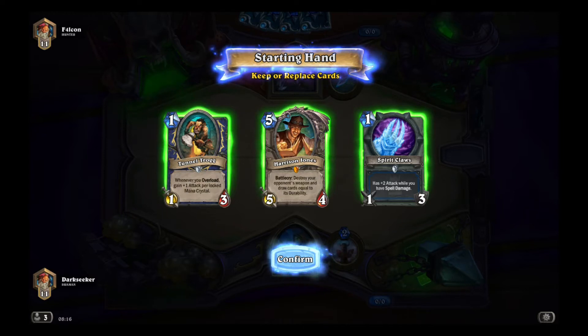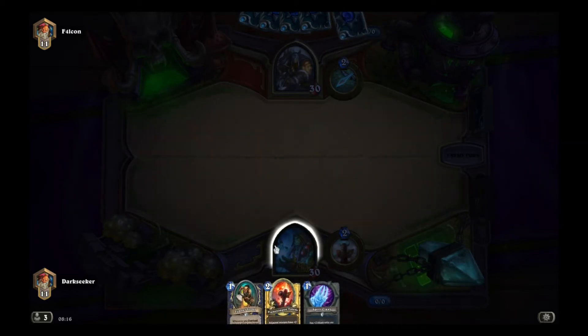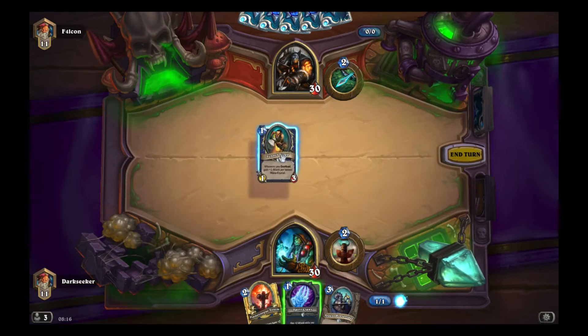We are going up against a Hunter. So we have the Tunnel Trog and the Spirit Claws. We are probably going to keep both of those — this is a rank 11 game. Harrison will probably be dumped. We play the Trog on turn one mainly because it will allow us to trade into something he plays, like an Argent Squire.